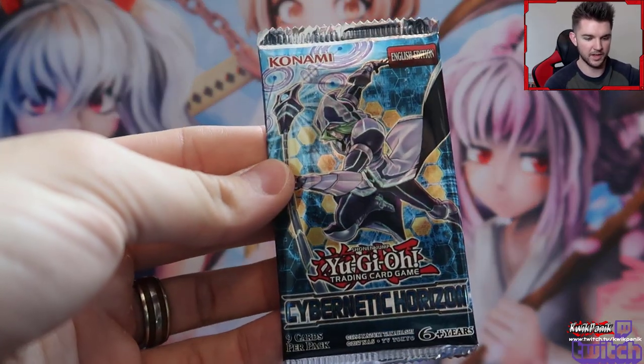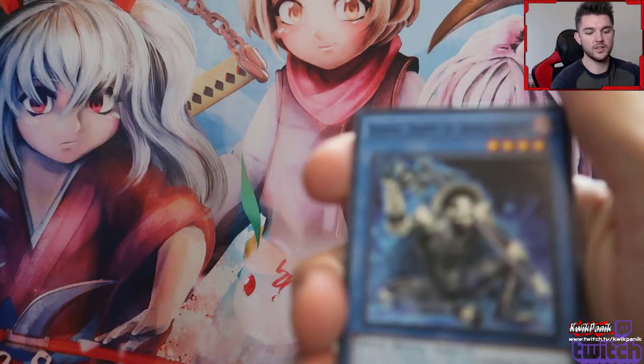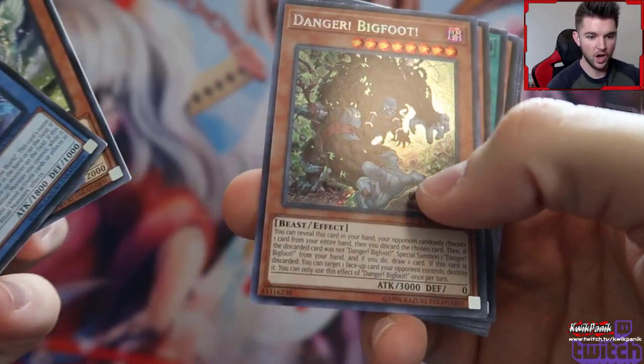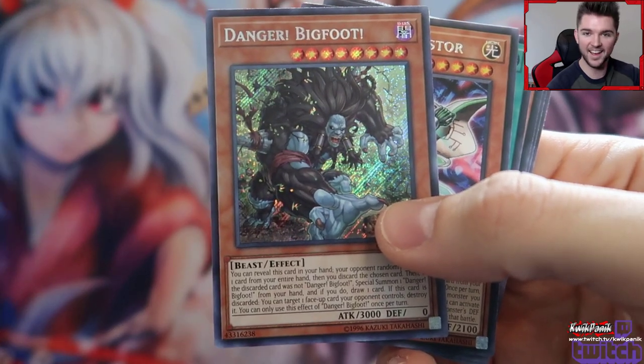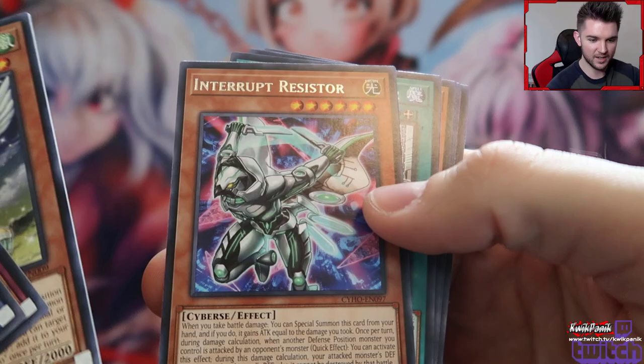Those are all doo-doo, those are straight up butt cheeks. In Pokemon I usually show this before my openings — here's the booster pack. Second Cybernetic Horizon out of this special edition. Sorry, I do mainly Pokemon, and I know the Yu-Gi-Oh audience just wants to see the holo. We got a Bigfoot — hey, that's pretty cool! That'll save me some money, don't have to pick that up anymore.